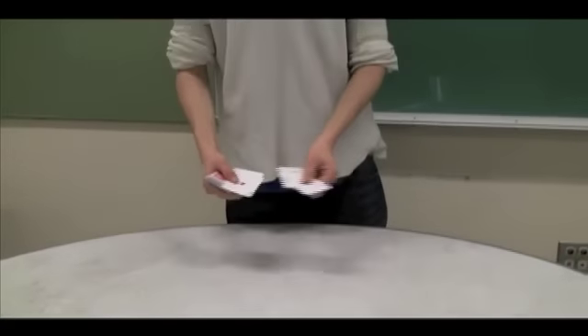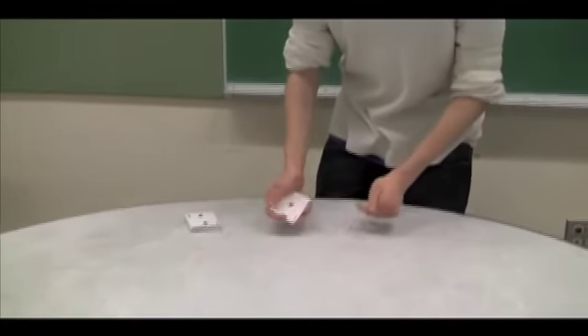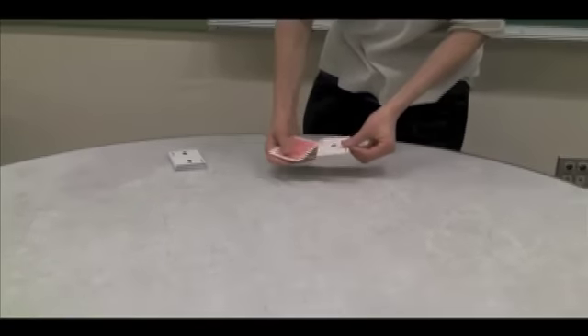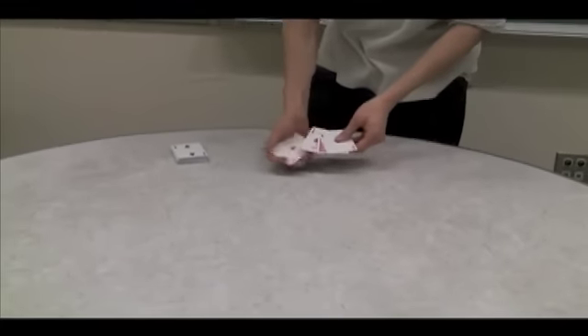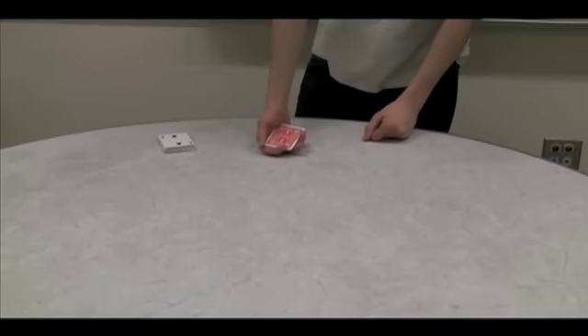What's going to happen is the aces are going to tell me clues about what your card is. If you watch them, they snap — you can get one of these to turn face down. Not the hearts, not the diamonds, not the spades, but the clubs goes face down, which tells me that you chose the club.